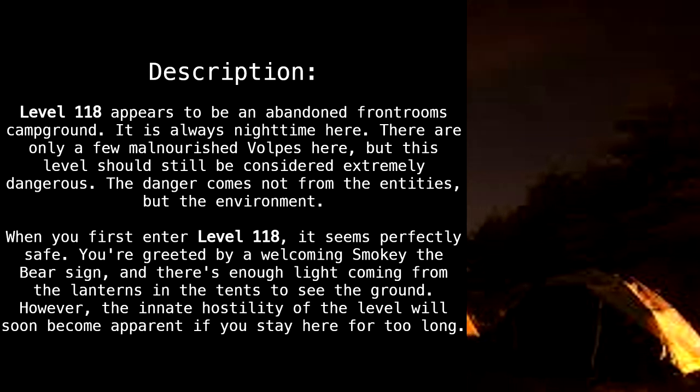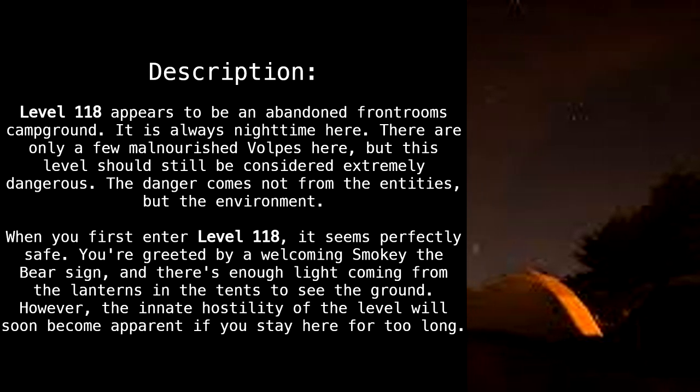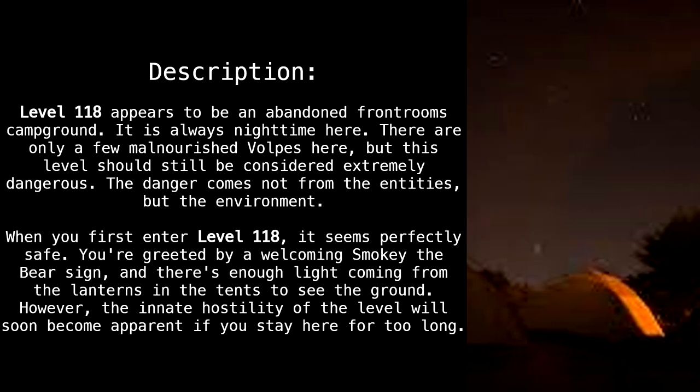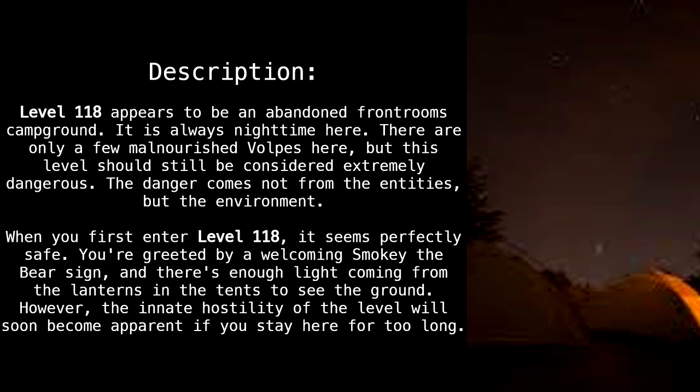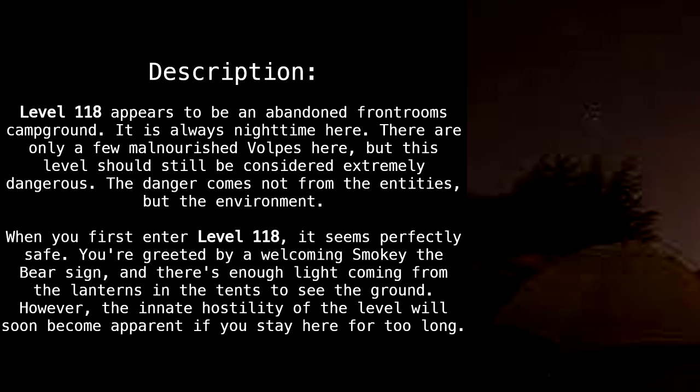When you first enter Level 118, it seems perfectly safe. You're greeted by a welcoming Smokey the Bear sign, and there's enough light coming from the lanterns and the tents to see the ground. However, the innate hostility of the level will soon become apparent if you stay here for too long.